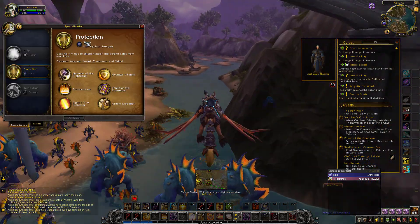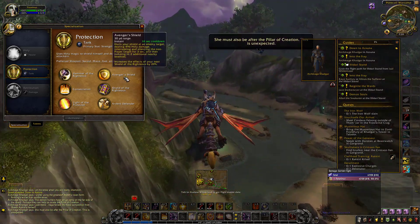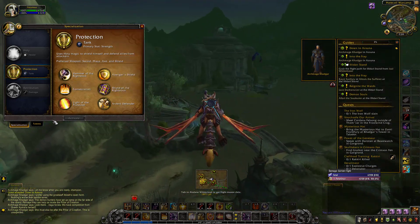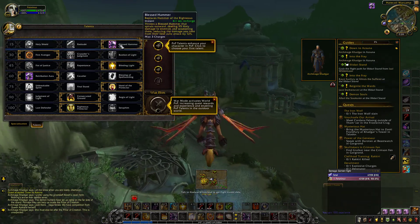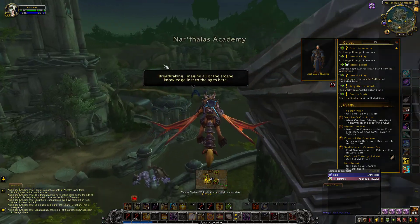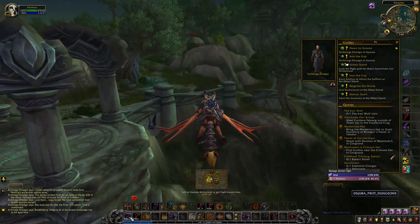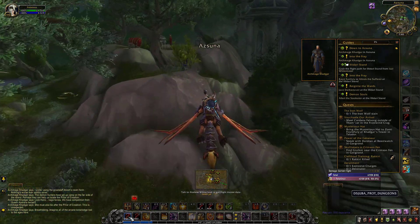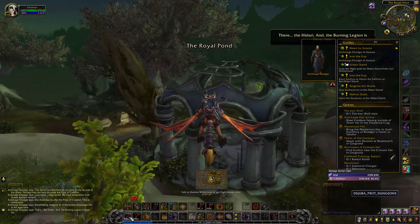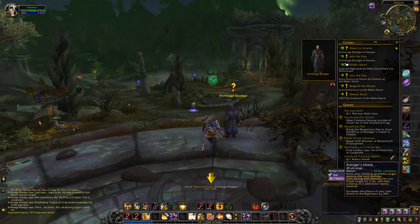For this character I'm using Protection spec. I will be changing this soon — shortly I'll be changing to Retribution. Retribution is good for leveling; Protection is for tanking. I was using this character to tank before, so it was in my talent tree. For now I'm going to keep Protection because I have a macro that's working for this. I need to spend some time with my rotation for Retribution.